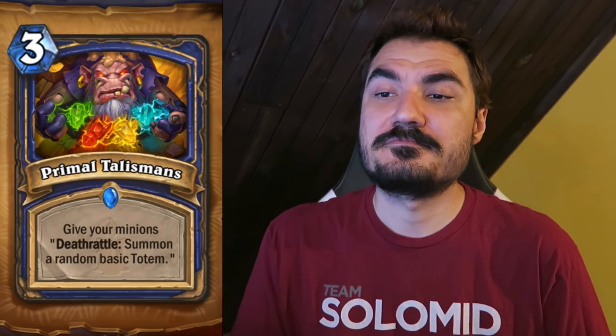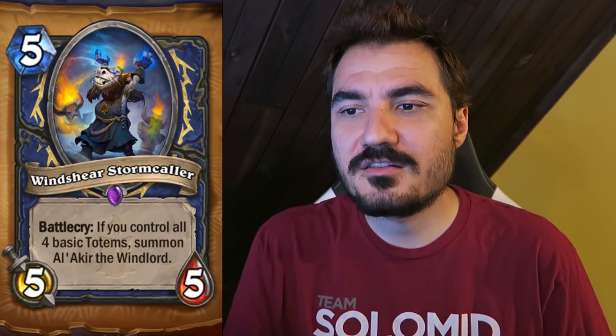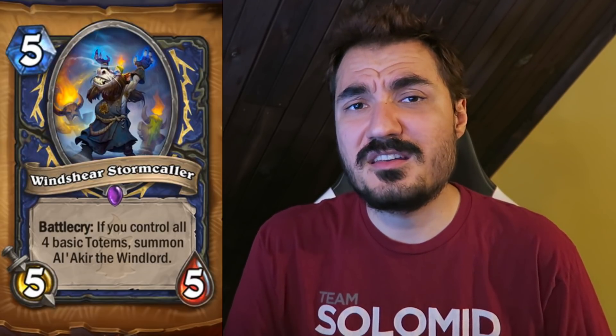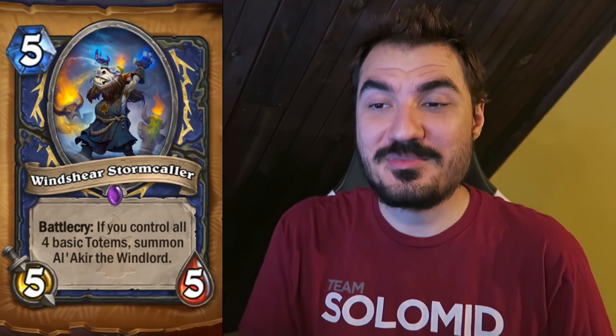Kobold Hermit — 2 mana, 1-1. Battlecry: choose a basic totem and summon it. That's pretty good — you can choose the Spell Damage totem and have it on two minions. Primal Talisman — 3 mana. Give your minions Deathrattle: summon a random basic totem. Why would you want all of that? Because of this 5-mana, 5-5: Battlecry — if you control all four basic totems, summon Al'Akir the Windlord. If you just need to play this on curve you could do that without feeling too bad. But if you can get this AND Al'Akir for 5 mana, that's a win condition on turn five — that's actually a win condition. Extremely powerful.